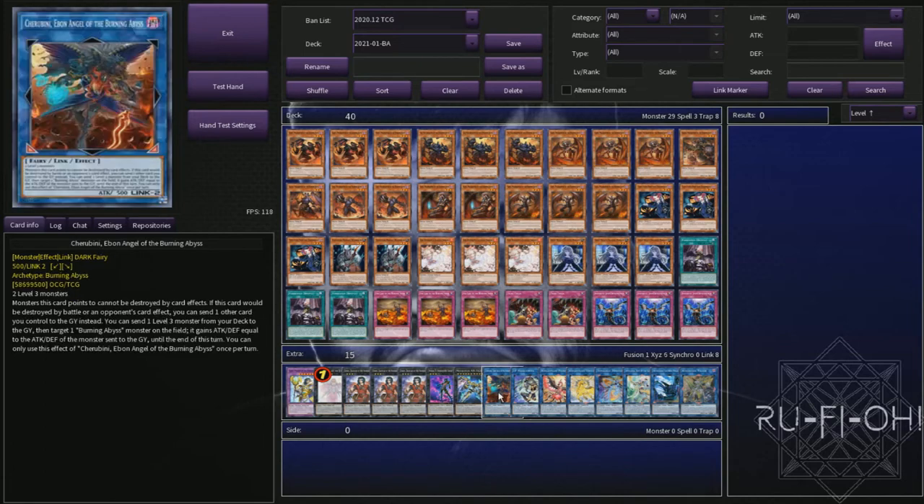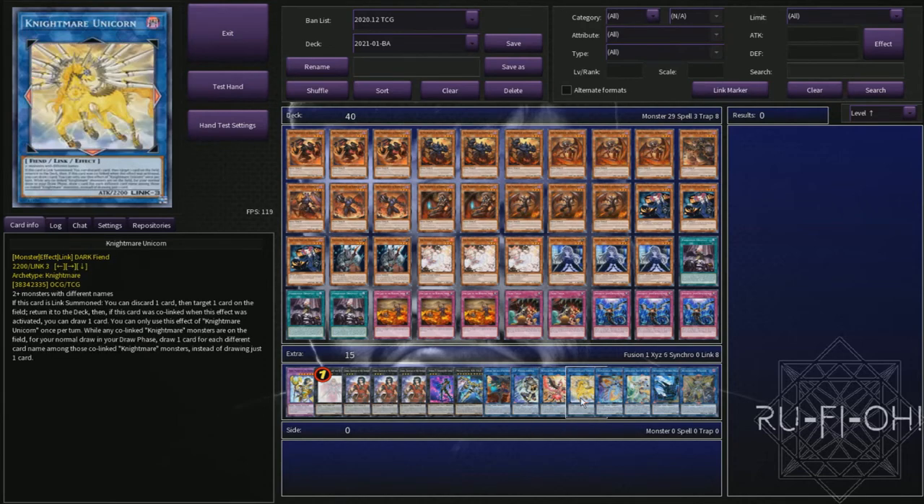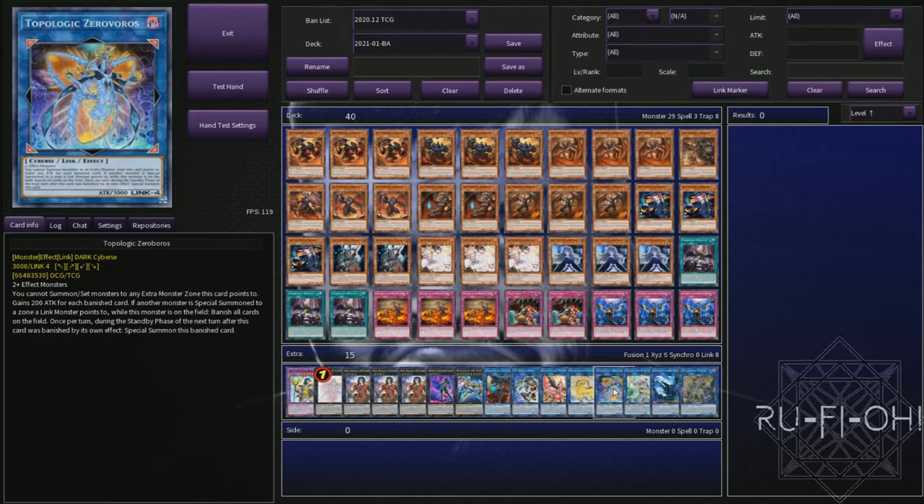Just a single copy of Cherubini — this could easily be upped; you could potentially take out a Dante for another one of these. It's one of the cards you're going to go into when setting up your first-turn boards, so a really good option to consider. We have just a single copy of IP Masquerina, which is for when you go first — setting up that ability to interrupt your opponent during their turn is really nice. We've got our utility cards in Nightmare Phoenix and Nightmare Unicorn for going off in your opponent's turn: removing back rows, spinning cards, all that good stuff. Topologic Zeroboros is a really good option as well — some decks are really susceptible to having their stuff banished, and being able to link into it in your opponent's turn with IP Masquerina is a really cool thing to do.